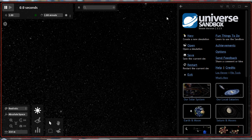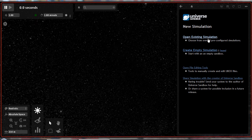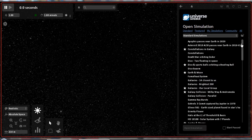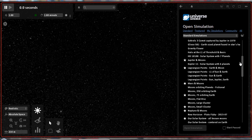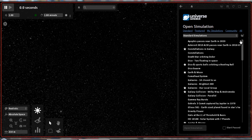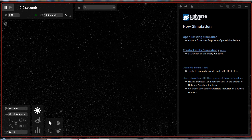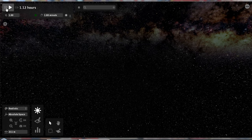This is a simulation of outer space and all the physics included. You can choose to start with something that is very real, as you see in the list here, or you can choose to make your very own unique simulation. For the purpose of this demonstration, we shall go with the brand new galaxy.